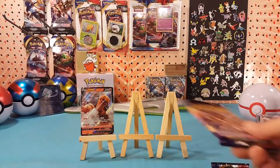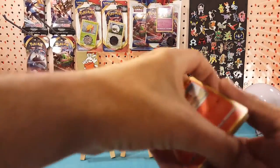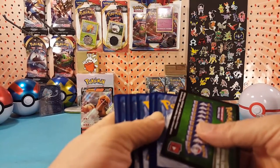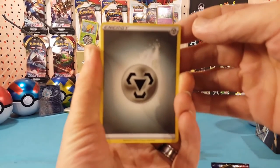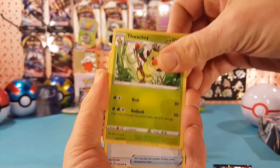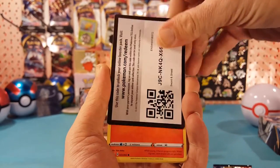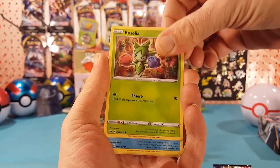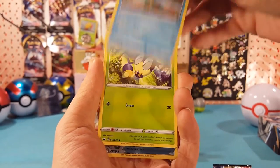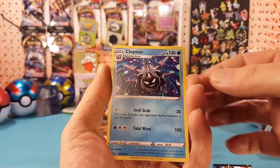Third pack — please let me know in the comments below if you are able to snag one of these code cards, because I might just try to do packs this way now. We have a Thwackey, Pokémon Catcher, Drizzile, Vulpix, Moana, Roselia, Chewtle, Blipbug. Reverse is a Quick Ball and our rare is a regular rare Cloyster.